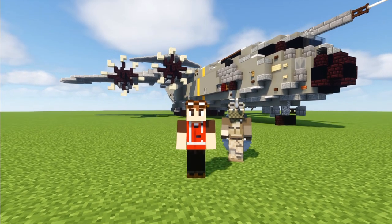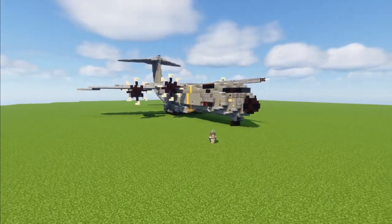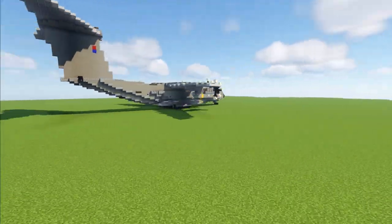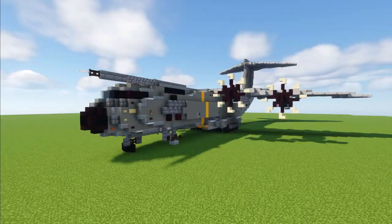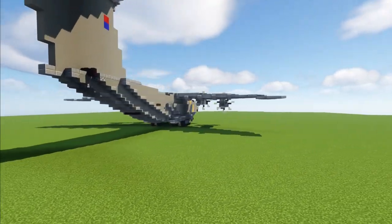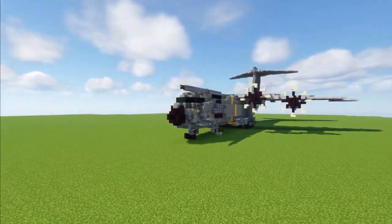Hello guys and welcome back to the Minecraft Military Force. Today I'm here with Zytrix, the designer behind our newest build, the Airbus A400M Atlas. This is a turboprop military tactical airlifter used by several air forces, including the Royal Air Force, Germany, France, and Spain. The size of the A400M is between the C-17 Globemaster III and the C-130 Hercules. I actually got to see this in real life at the New York International Air Show when the Royal Air Force came with the Red Arrows.